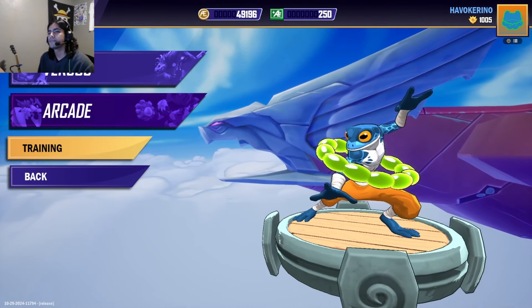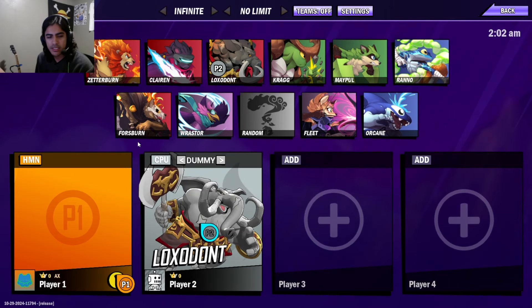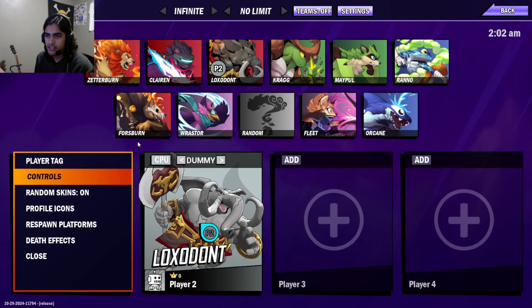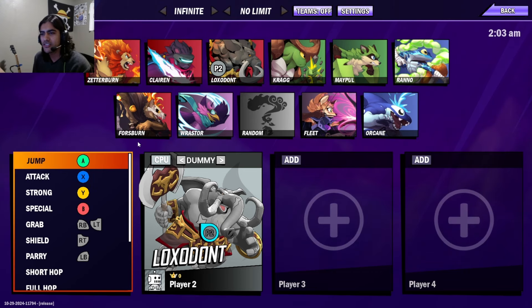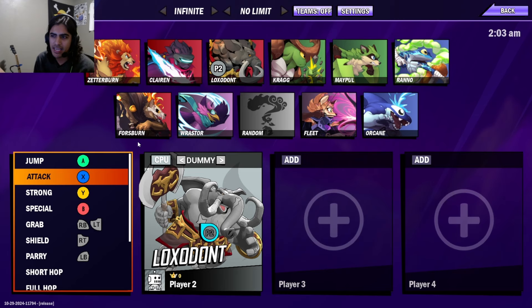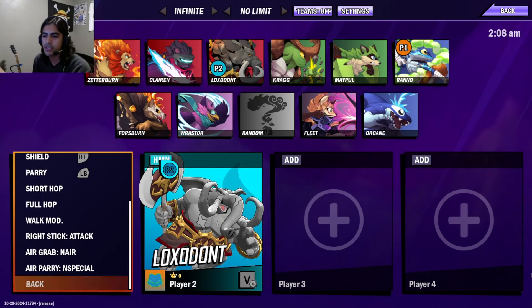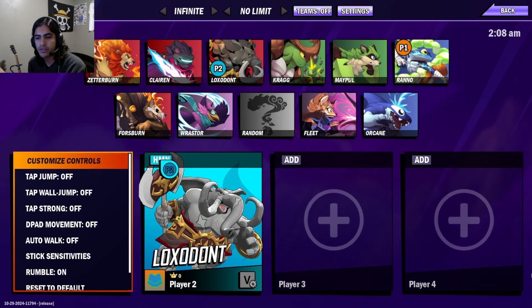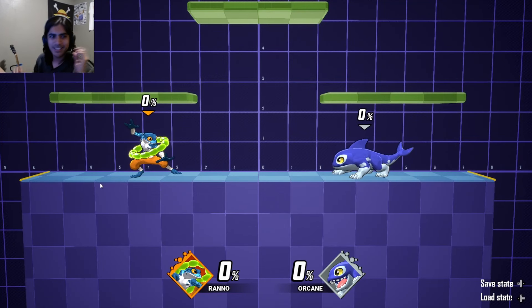The first thing you should do is go into training, hit this button, and change your controls — hit 'Customize Controls' if you don't like the control scheme. I changed jump from Y to A because it feels more intuitive. Right stick set to attack is really good, but you can also change it to strongest — it's just personal preference. I'm not going to go into anything complicated like wave dashing or character-specific stuff.